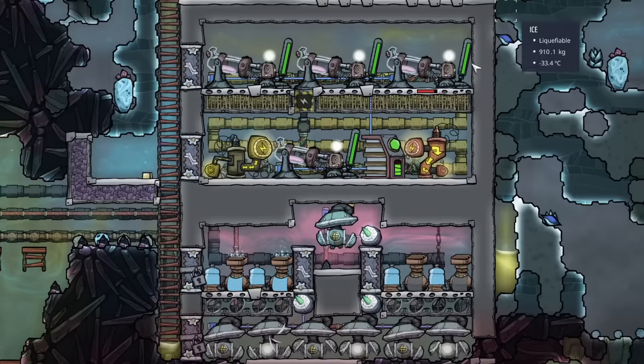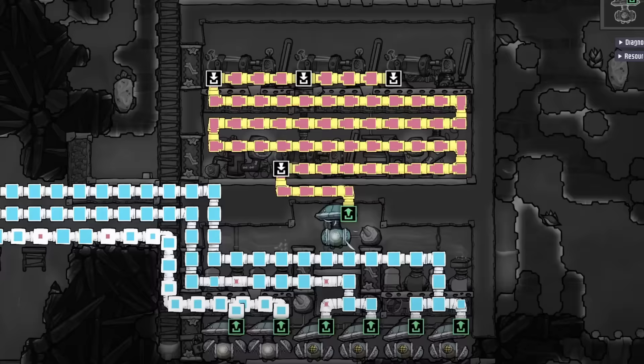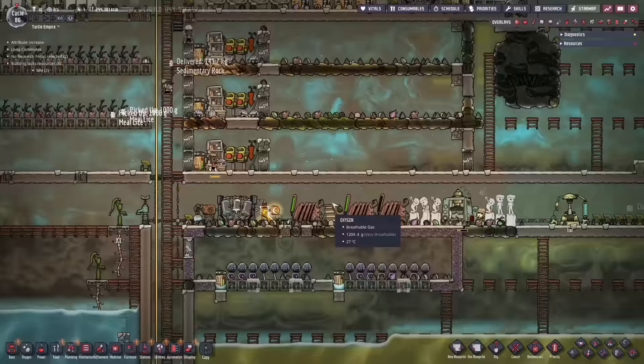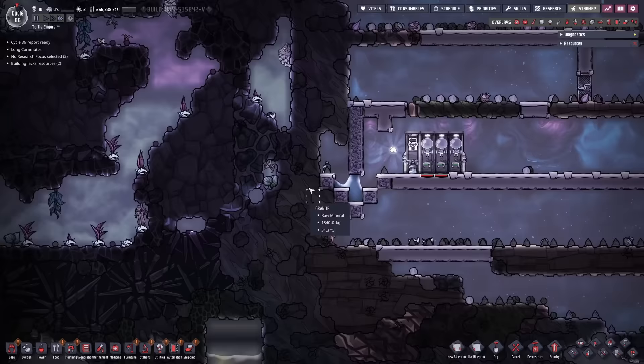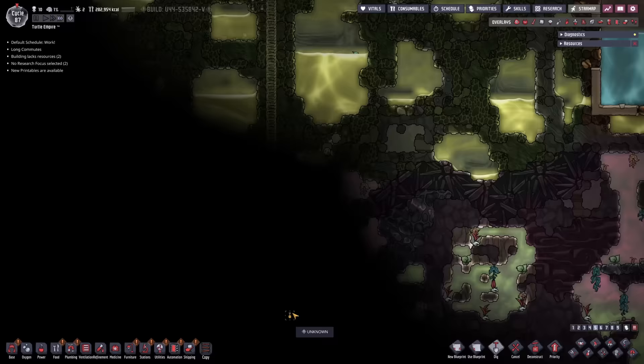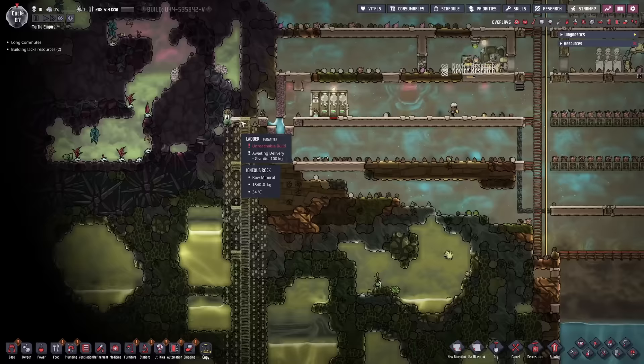Now we have a lot of extra power here I would like to use, so I'm going to start hooking everything up to this thing. Only one more level until Sneaky can become a mechatronics engineer. Finally got some oxygen coming in here — perfect. Atmosuits are coming in and soon we will dig. I might have to store this hydrogen somewhere — I'm getting too much. I should probably get some hydrogen generators. Now we have enough water here. Let's enable this building and start digging — I think we'll just go straight down here. Water.